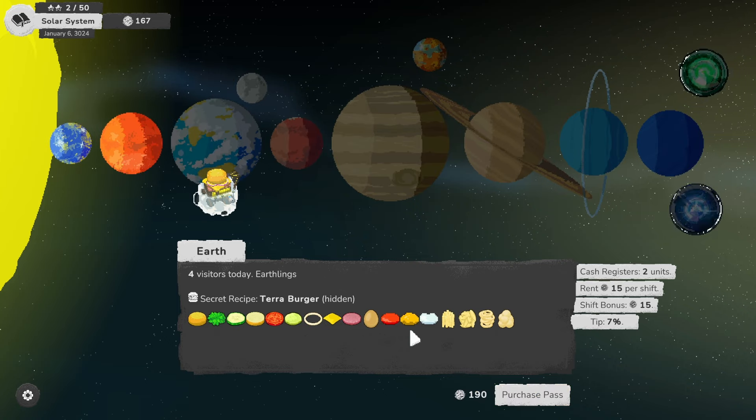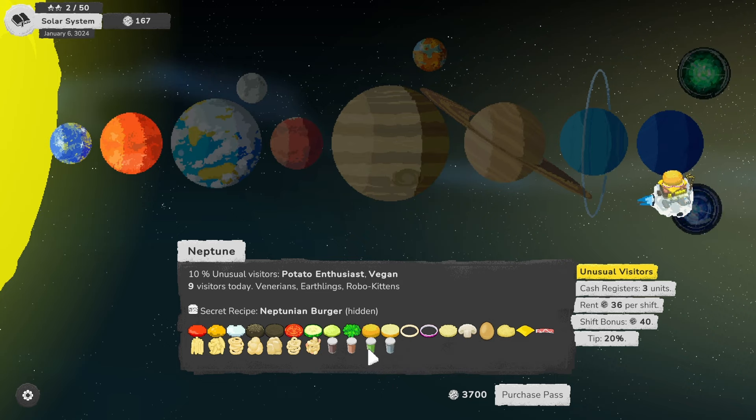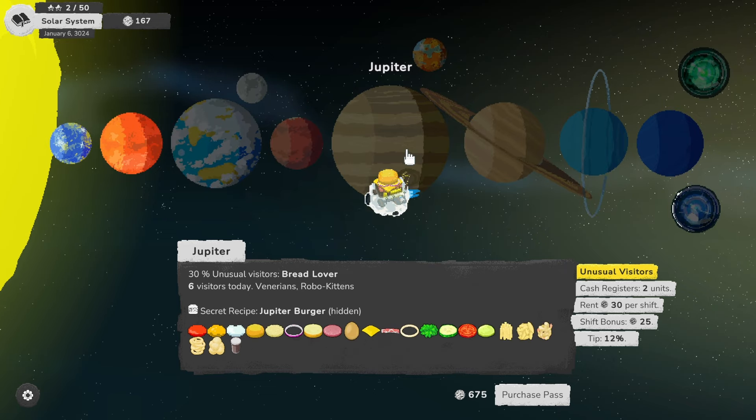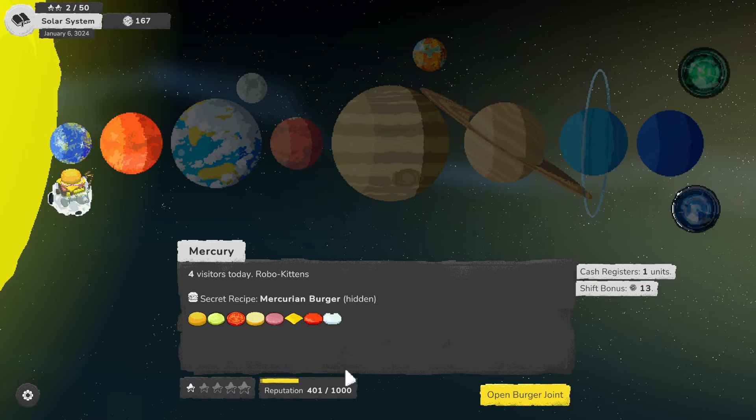Oh look at this — deep fryer, a small stove. Is that bigger than what we had? We have a new star! We received 54. How much do we need for Earth? We have 167, we need 190. We can make a Terra Burger. We have lettuce, cucumber, mayonnaise, potato wedges, cheese balls. What do we have when we get out to Neptune? Oh, we can make drinks — Slorm and Nova Cola. This is bacon, shrimp, chicken nuggets — lots of stuff. I wonder when we get out to these other planets, because so far we have Venerians, Earthlings, and Robokittens — if we're going to get some of the other aliens from Galaxy Pass Station.